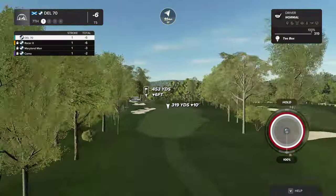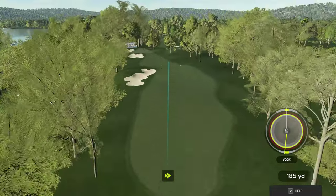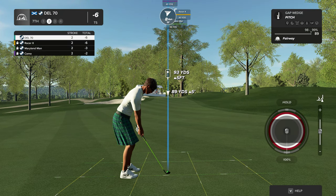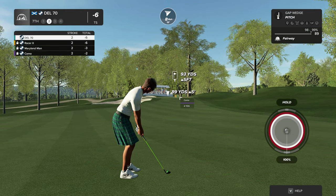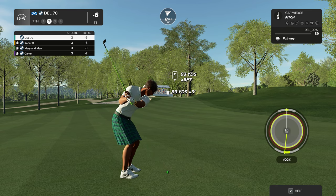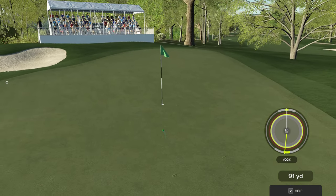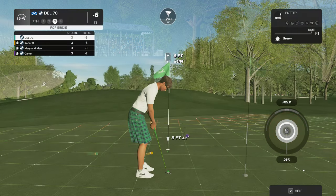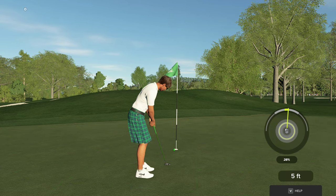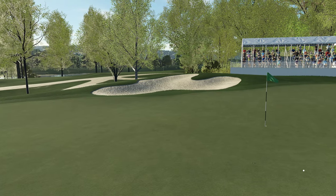Heads up — this hole we've got a tailwind blowing with the ball. Good one, and here's our second shot on the seventh. That's another green in regulation — six foot putt. Oh, that'll work! That's for birdie and after that one you're sitting at seven under.